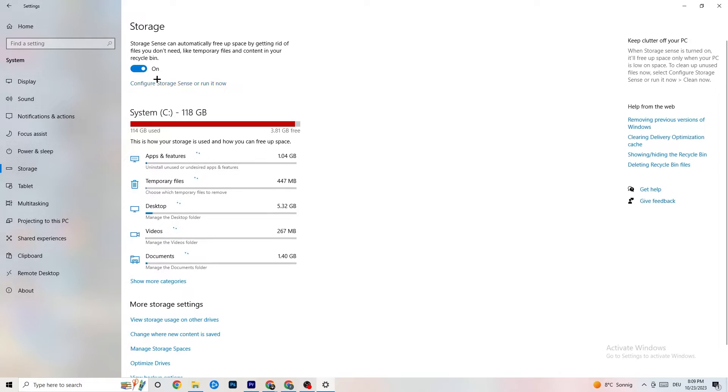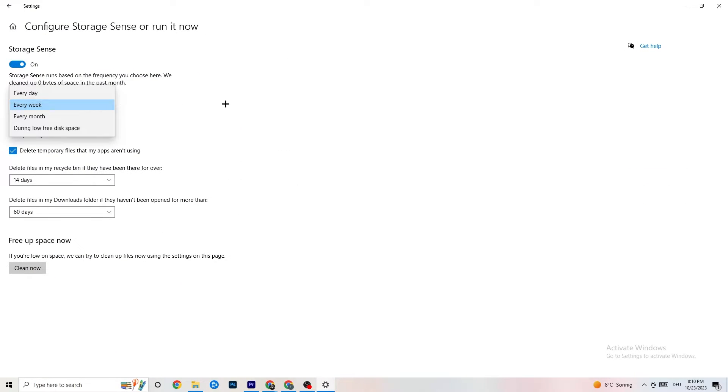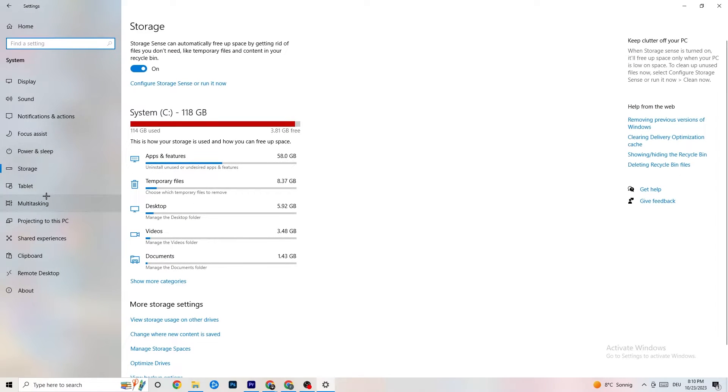Go to 'Storage,' click 'Configure Storage Sense,' and hit 'Clean Now.' This will clean every single junk file currently on your PC. I won't do it here because it takes a little while, but go ahead and run it.